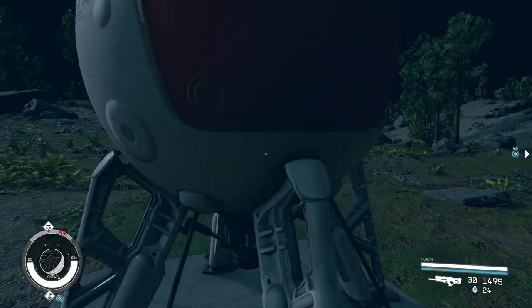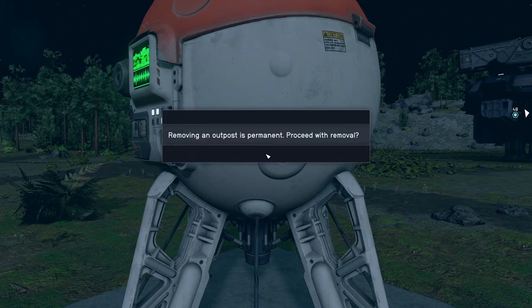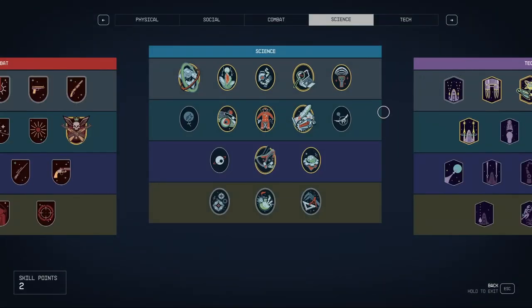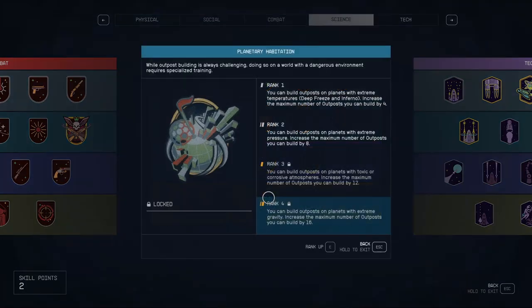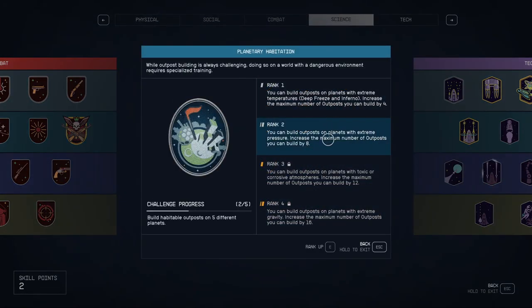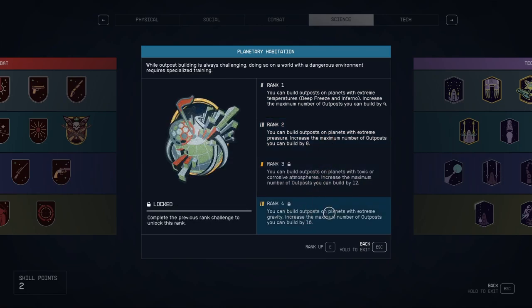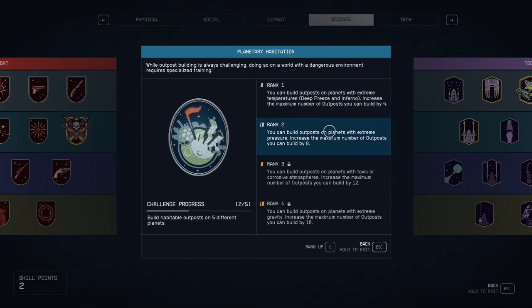And that is all you need to keep progressing this skill. Just repeat that for as many planets as you need in order to unlock the next skill level, and eventually you'll be able to place outposts almost anywhere you like. You can see the planetary habitation has moved up to challenge progress 2 out of 5. We're currently on rank 2 out of 4, and as you can see, the ranks gradually increase where you can put your outposts. Best of luck with all that, and I will catch you in another video. Thanks for watching. Bye.